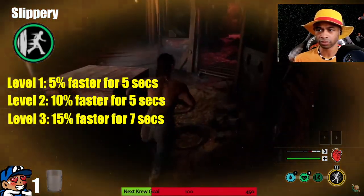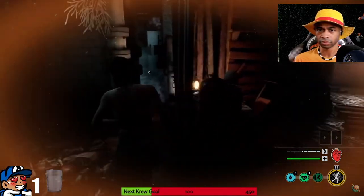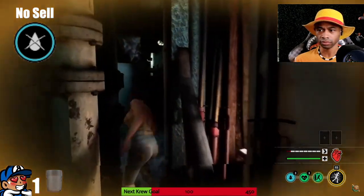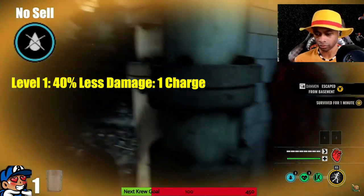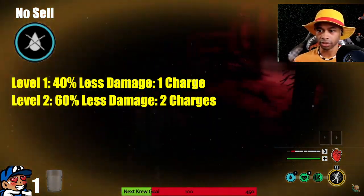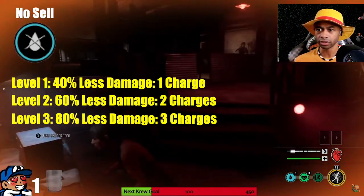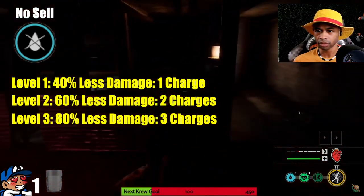Connie and Julie are the only victims at the moment that can obtain the Slippery perk. The next perk I'll recommend for your looping build is No Cell. This perk is great because if you get hit during chase, it won't cause that much damage and you still get distance. Getting hit by a family member results in 40% less damage at level 1 with one charge, 60% less damage at level 2 with two charges, and 80% less damage at level 3 with three charges. Ana, Julie, and Leland are the only ones capable of using this perk, but I would love to have this on Sonny and Connie for obvious reasons.